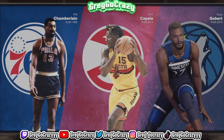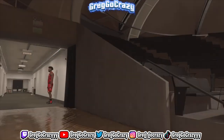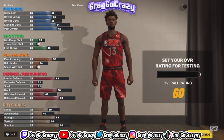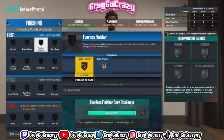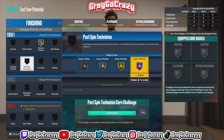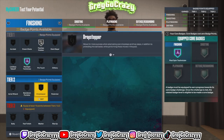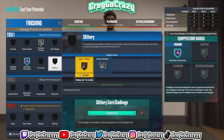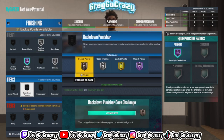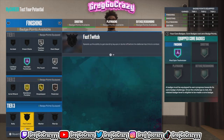This is Wilt Chamberlain — the man, the myth, the legend, 100-point game legend. This build is labeled a Two-Way Interior Force, meaning he can play offense and defense, especially in the paint. For badges, I gave him Fearless Finisher and Hall of Fame Post Spin Technician. I recommend Hall of Fame Post Spin Technician because nine times out of ten, the average center won't have Post Move Lockdown.